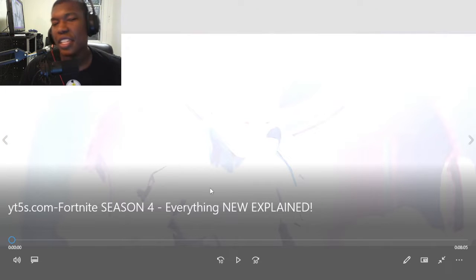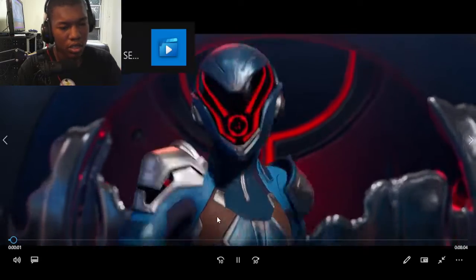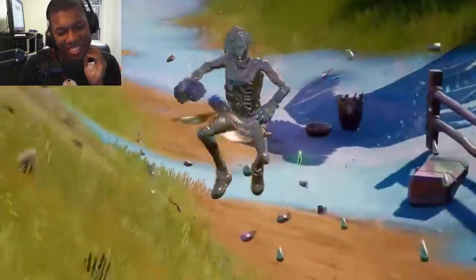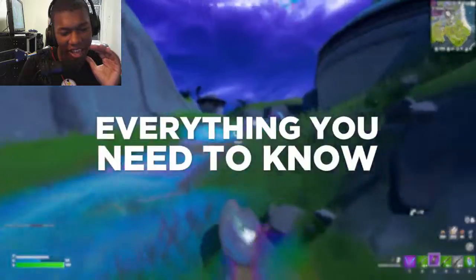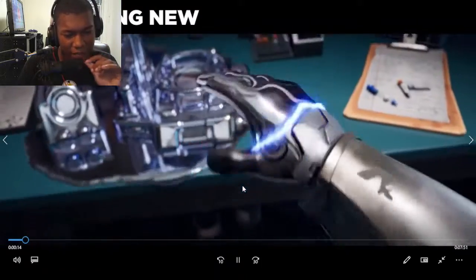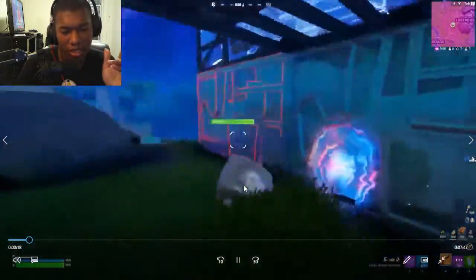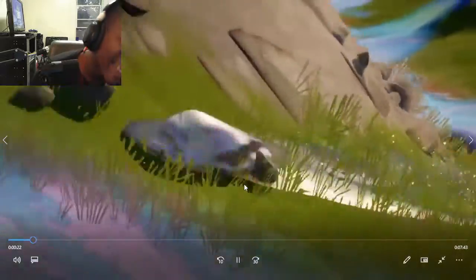Fortnite Season 4 has officially launched and half the map is turned to chrome. There are multiple new guns, a mythic boss fight, and transforming into a metallic blob is ridiculously overpowered. The chrome makes everything shiny and allows you to phase around, dash through walls, and heal up. It's like a combination of sand tunneling and shadow stones, and you can turn yourself by using the new splash.